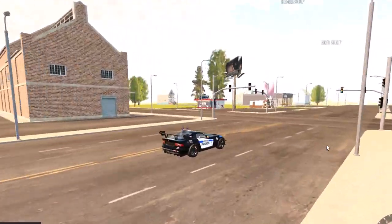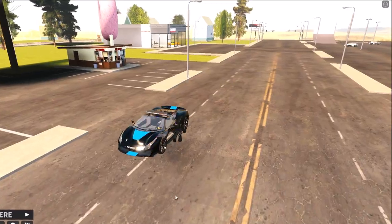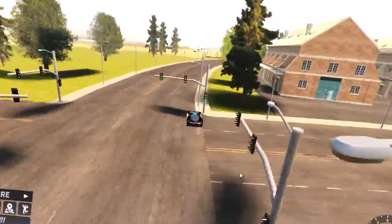They also added another car — the 2018 Ferrari 488. You can get all three cars for just 250 robux. I think that's a pretty good deal.